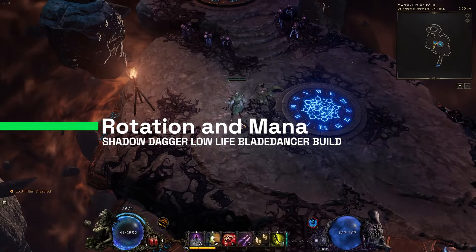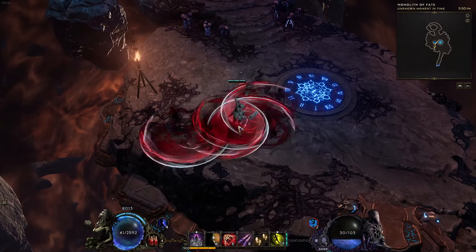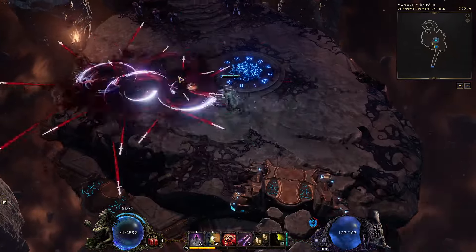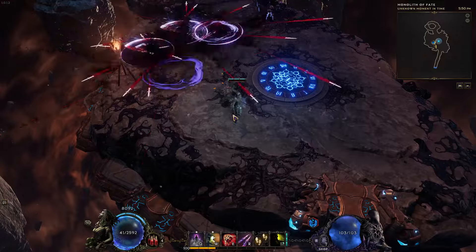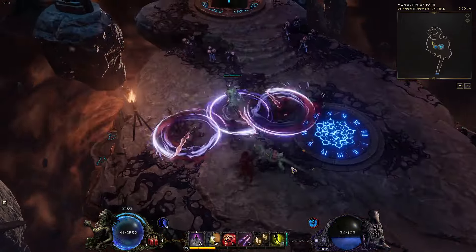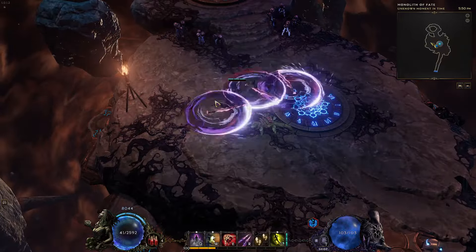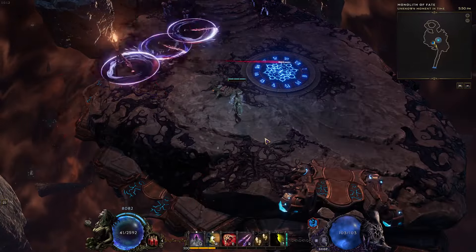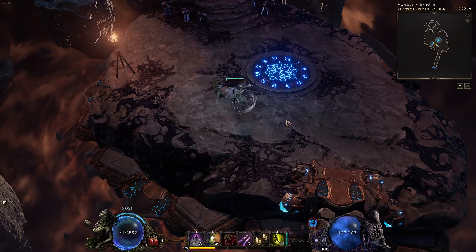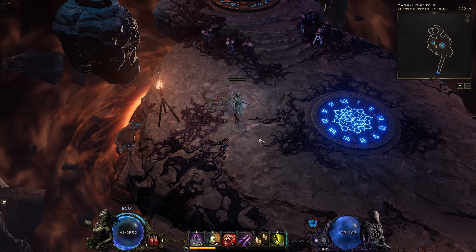Talking about the rotation — generally Synchronized Strike costs a lot of mana. We need to use Synchronized Strike and then Shift to regenerate the mana, then Synchronized again, then Shift again. One Synchronized Strike should always be followed by one Shift. If Shift is on cooldown, just wait for it to come back up before using Synchronized Strike again. We can also use Smoke Bomb for single target or if you need some protection, and you can use the decoy to move back or slow down enemies if you feel pressured.